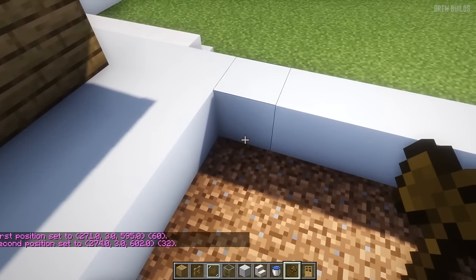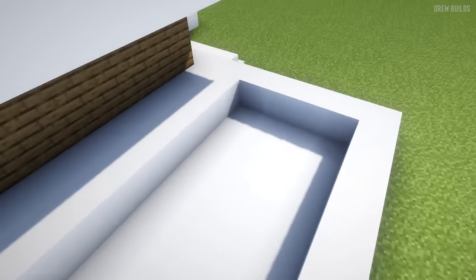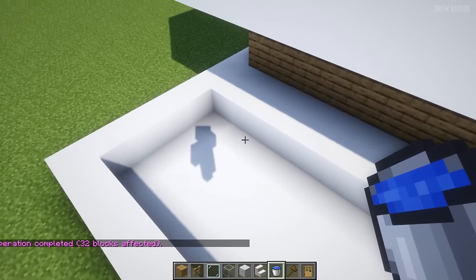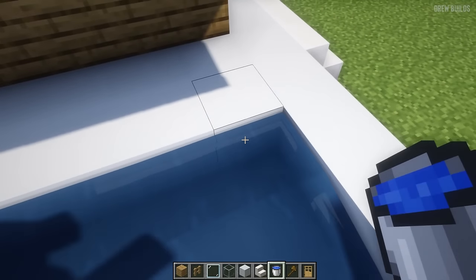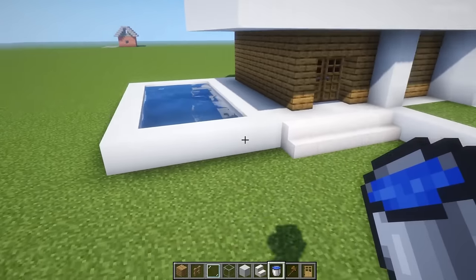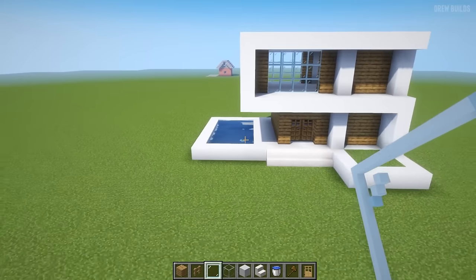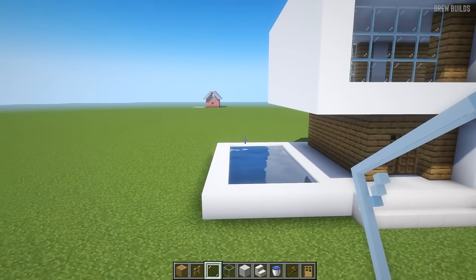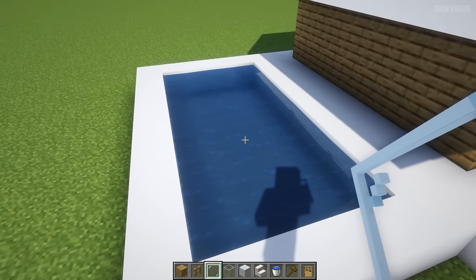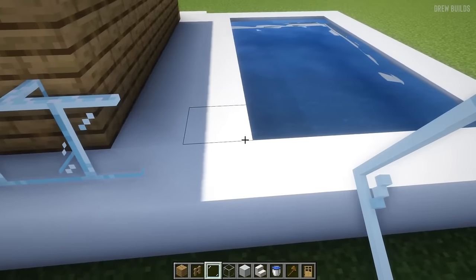I'm going to add some quartz around the pool. Now all we need to do is make sure that in this area I add some water. Now the water is added — all we need to do is add some small touches to the finalized house. That is basically the entire house structure, but there are small touches that make this look a little bit better. We're going to get some glass and use that to build on the edge — from the back here, adding glass building around the edge.